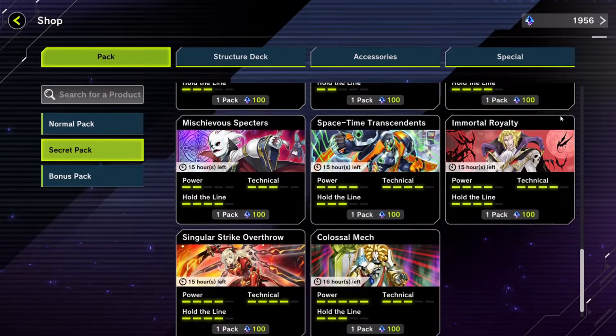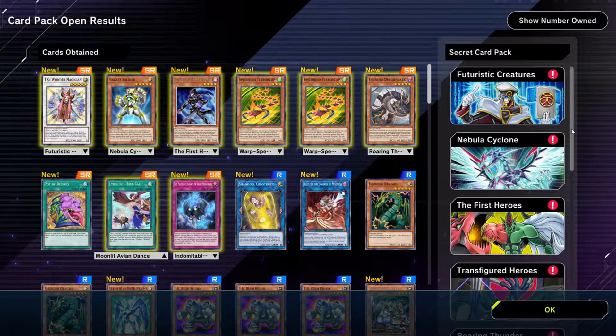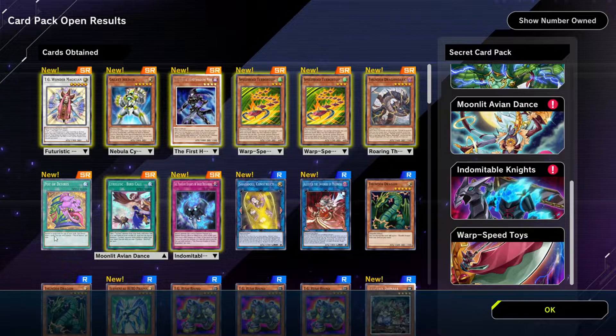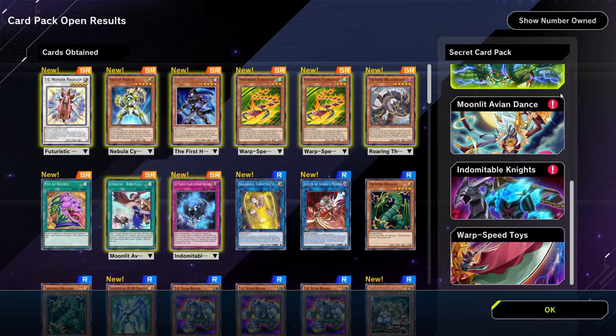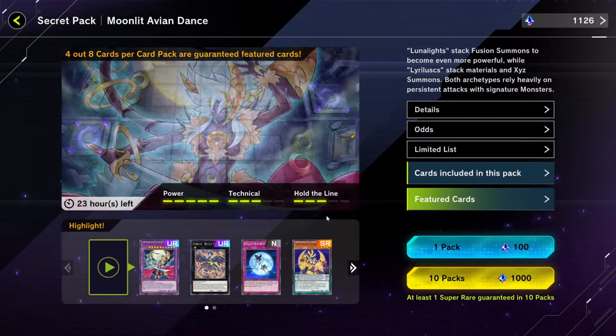For example, if you wanted to build a Lyrilusc deck, there's a Secret Pack containing the Lyrilusc cards and also the Lunalite cards. How you unlock these Secret Packs is by obtaining one of the SR or UR cards contained in them. But only for 24 hours. This is not as big of an issue as it might seem, because you can always get another 24 hours by obtaining another card. But wait — if these Secret Packs contain specifically cards for that theme, how do I obtain a card from that theme to unlock them to begin with?